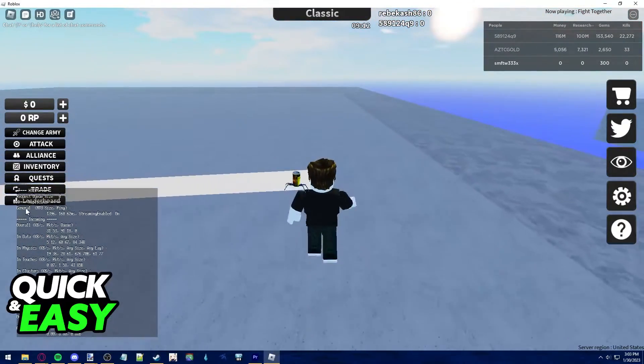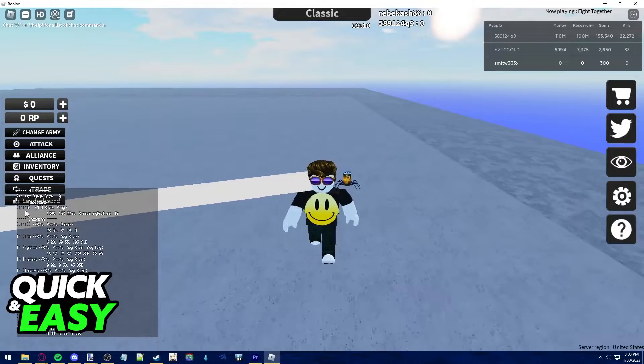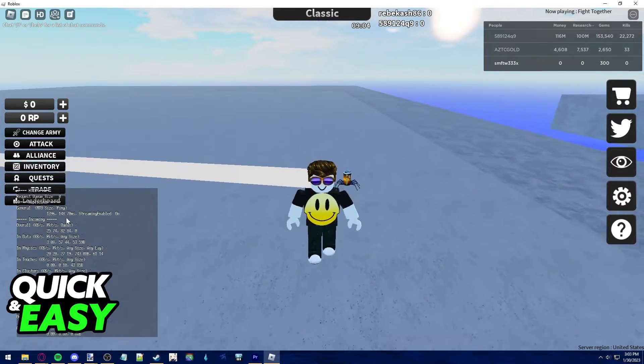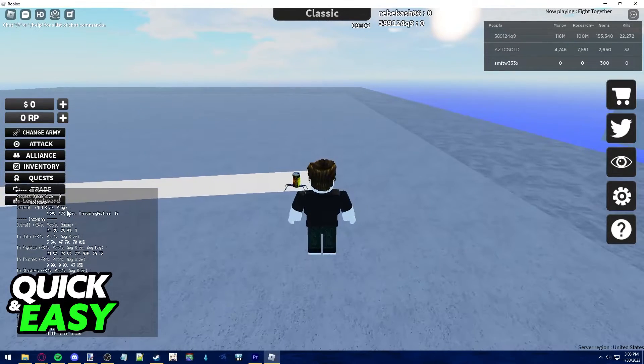What you are looking for here is on the first tab, Replicator General, and then this number that is currently changing in ms where I'm hovering my mouse. This is the current ping when you are connected to the server.